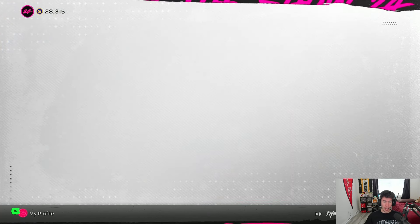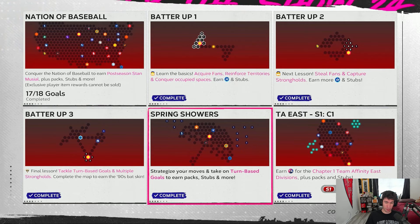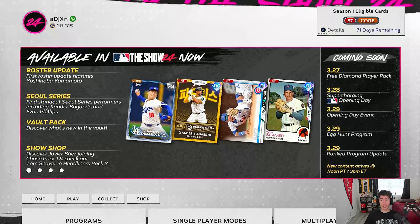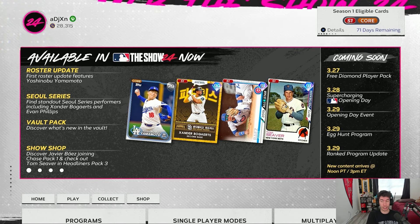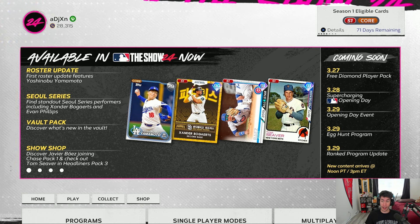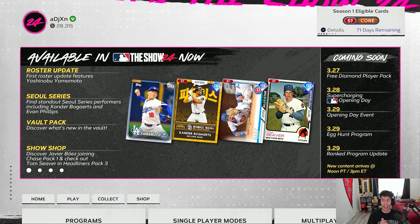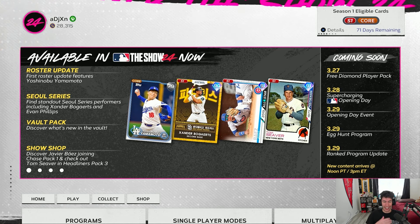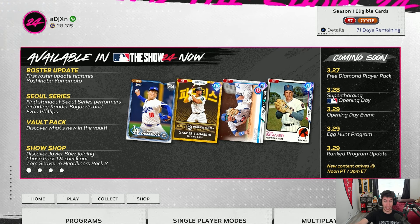I want to see if there's anything else. They dropped a new conquest map last week without warning, but there is that Spring Showers conquest map available. Looking at the calendar, today was the 27th — Mookie Betts was the free diamond player pack. Tomorrow the 28th they're going to start supercharging cards with the opening day games, and then on Friday the 29th that's going to be a pretty decent-sized content day. We have a new opening day event — I'm interested to see the rewards — and we have the Egg Hunt program.